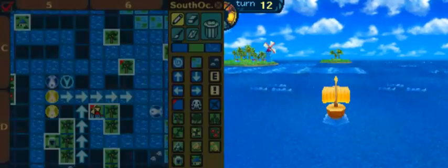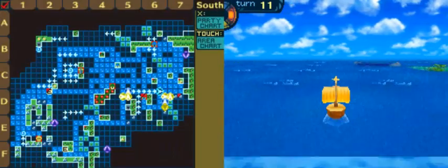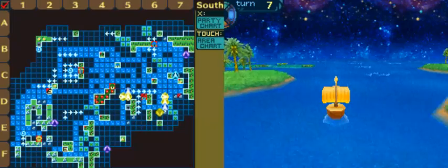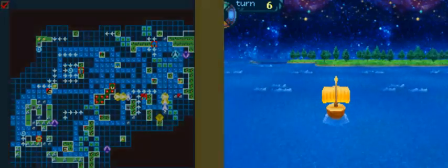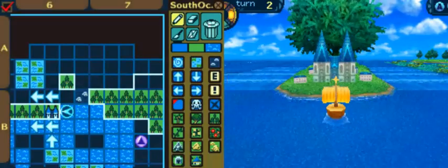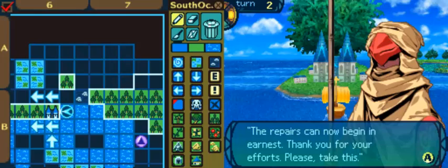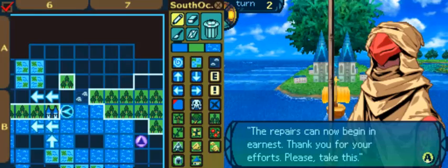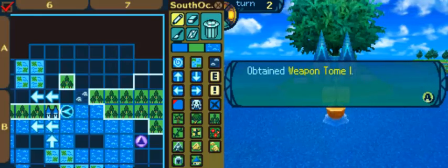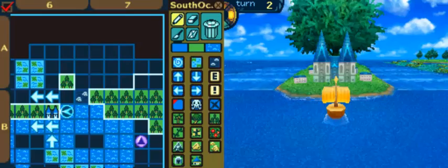We're gonna go ahead and use these currents for a swift boost. We disembark. The soldier approaches. Ernest, thank you for your efforts. Please take this — he's gonna give us a coin. Yes, and this coin is worth 500. After hearing this you board your ship and sail out from Adiyahaya, and we leave.